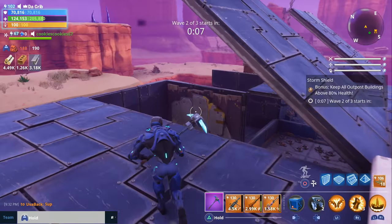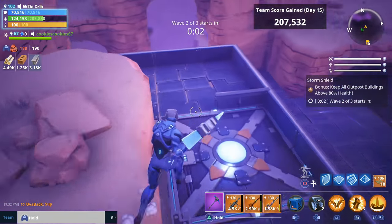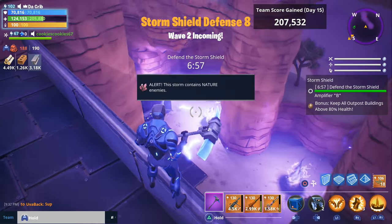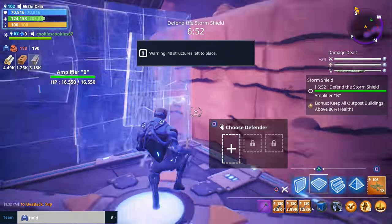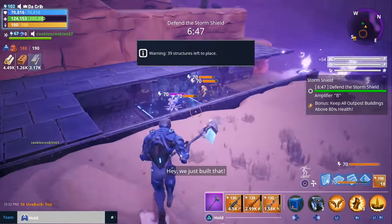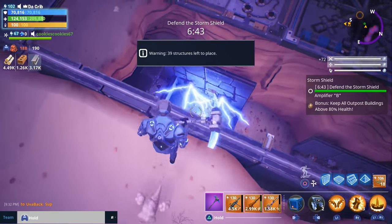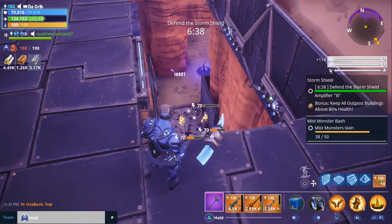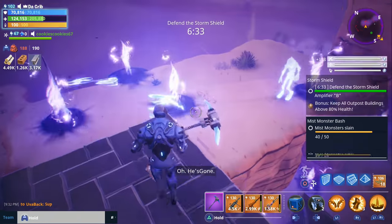They're spawning from the north and I think we have enough traps to hold them off. There are only three waves. They're spawning from down there and up top as well on top of the cliff. We got nature and then we got blasters — I don't see any lobbers. All right, if it's just blasters we're good.